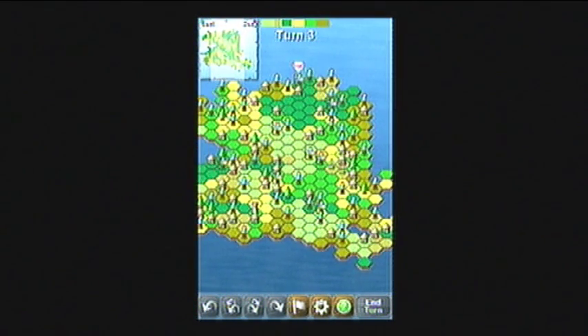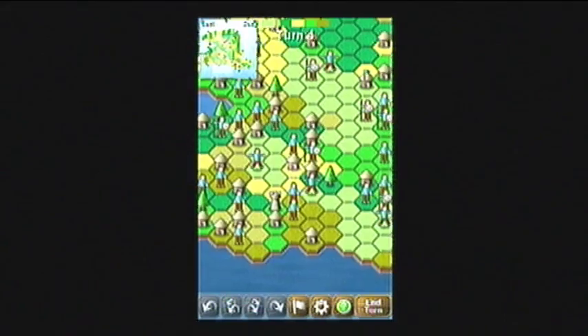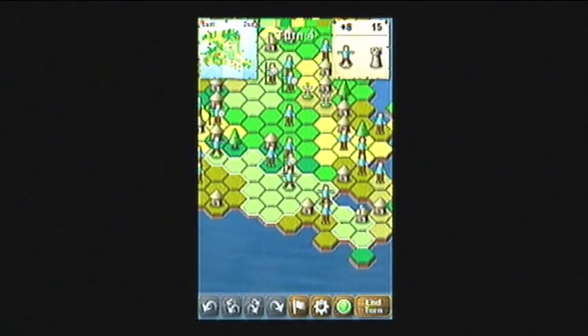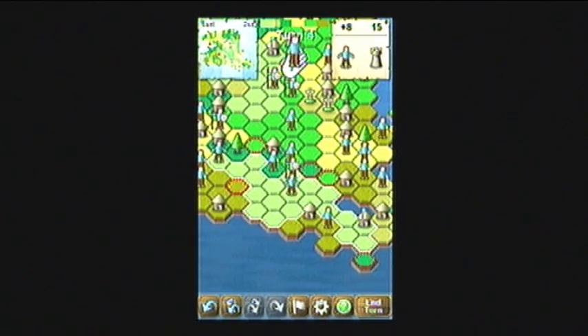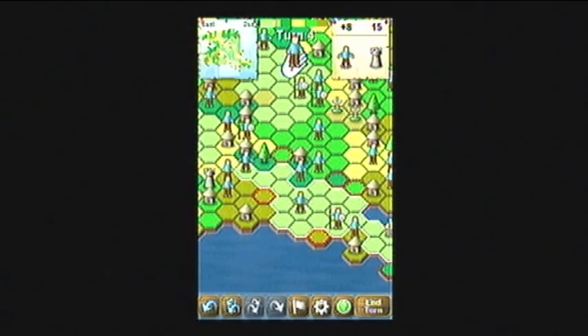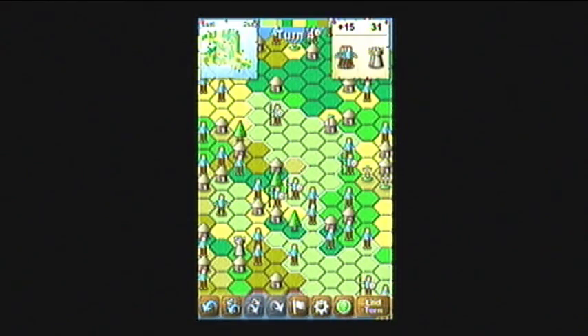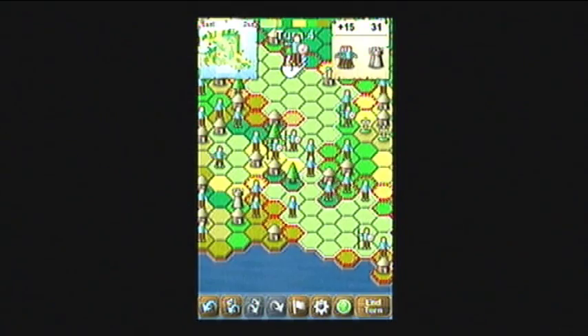So it's good to chop them down when you can. End turn. You can also see there's a little graph at the top of the screen which shows how much territory each player owns respectively. The barbarians can destroy villages or other soldiers, and later in the game I'll be able to get even more powerful soldiers who will be able to kill barbarians and castles too.